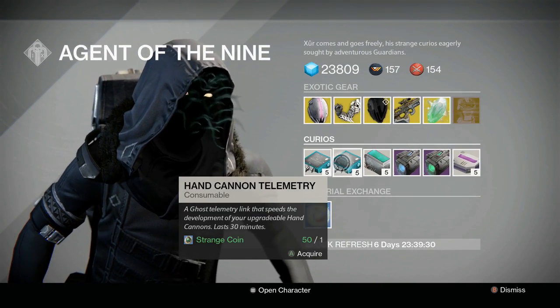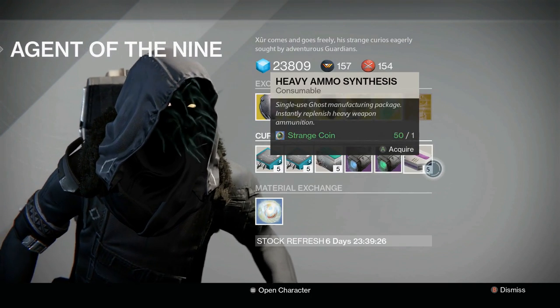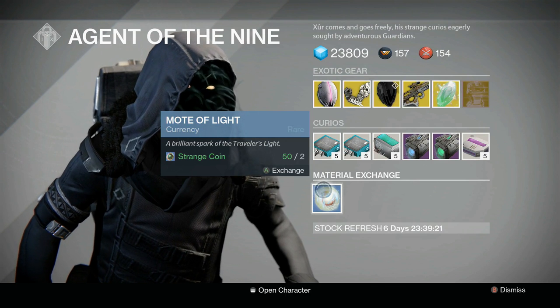In terms of curios, we've got Scout Rifle Telemetry, Hand Cannon Telemetry, Shotgun Telemetry, Plasma Drive, Emerald Coil, and Heavy Ammo Synthesis. And of course you can exchange two Strange Coins for one Mote of Light here if you're going to do lots of gambling.